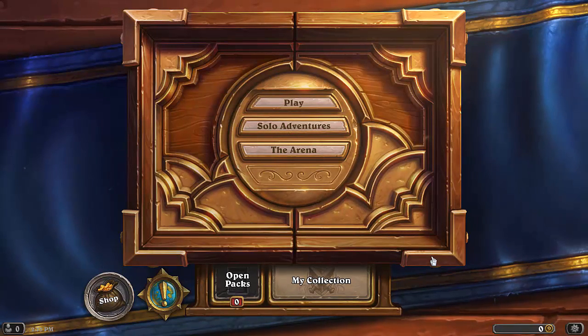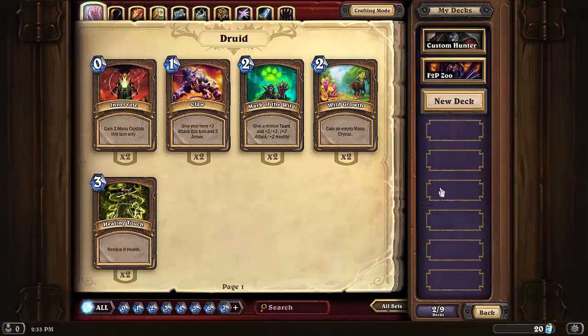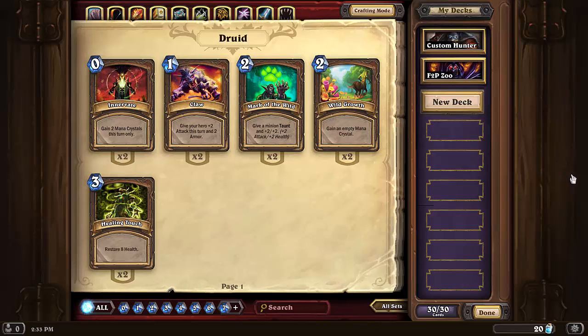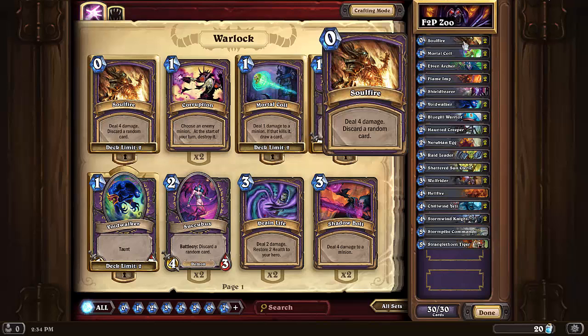Let's get started. I'm going to show you the deck I'm using for this free-to-play challenge. The deck I decided on, as you can see here, is a free-to-play Zoo deck, since Zoo is the easiest deck to build. I crafted a few cards to help me out and leveled up the Warlock just to get enough of the cards I needed. I'm going to explain why I have two Soul Fire — Soul Fire is the main removal in Warlock.